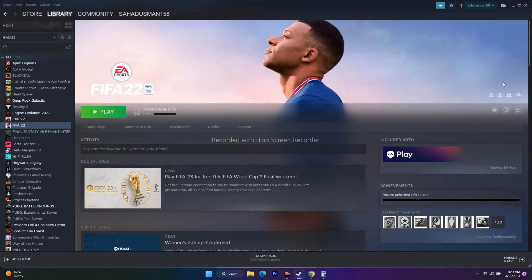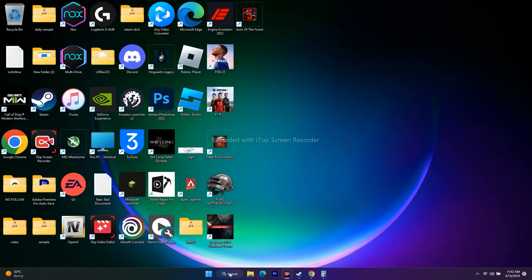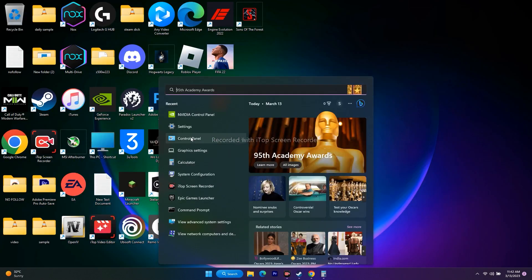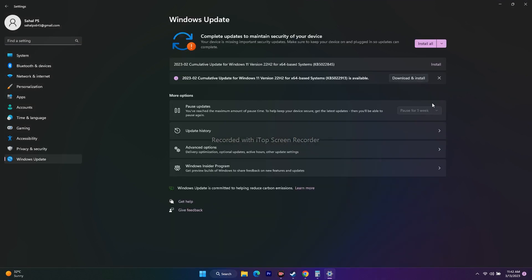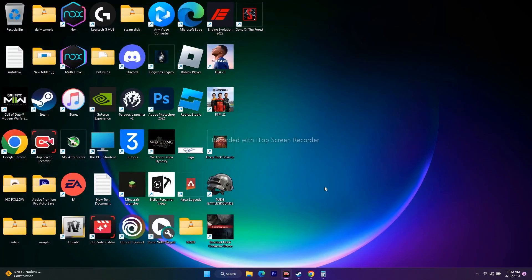Next, update Windows. Go to Settings > Windows Update and make sure your system is up to date. Install any pending updates and then try to play the game.